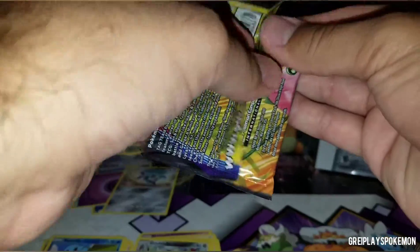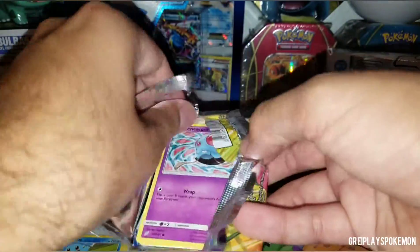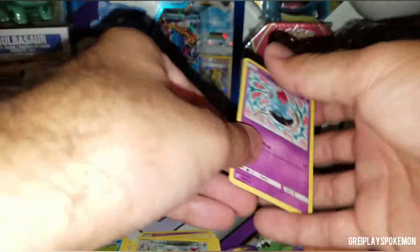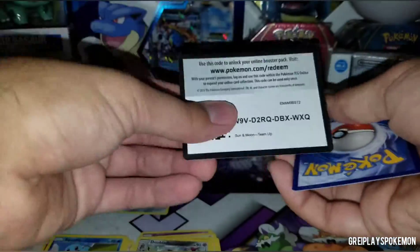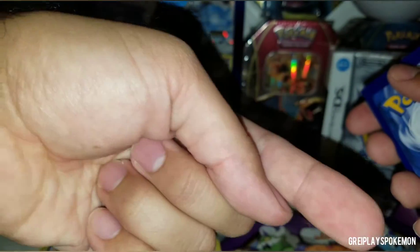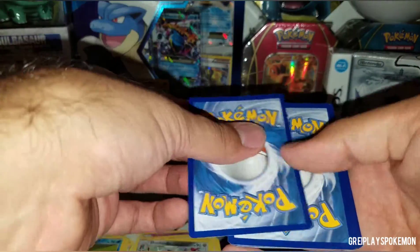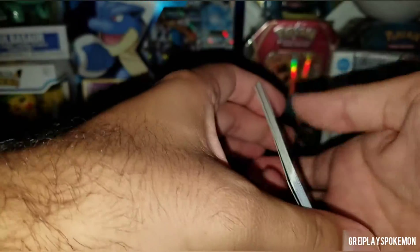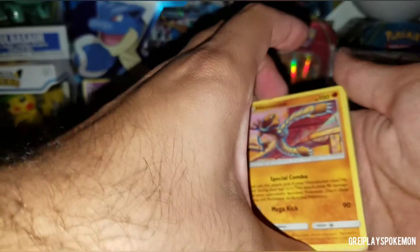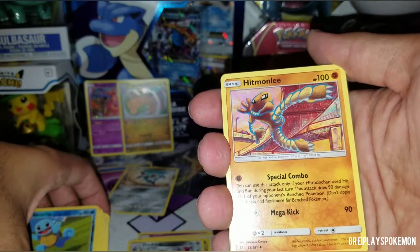All right, final pack — hashtag pray for pulls. I only have one of the Team Up cards which is Gengar and Mimikyu, super excited to get that. I'm considering buying Japanese cards — I'm more of a Japanese collector. I know I've really only opened one Japanese box in front of you guys, but if you go to my Instagram, my name's down there — Gray Plays, at Gray Plays Pokemon — you'll see that I'm a Japanese card collector primarily, even though I buy a lot of English stuff.